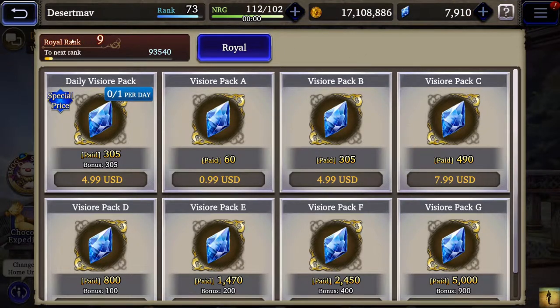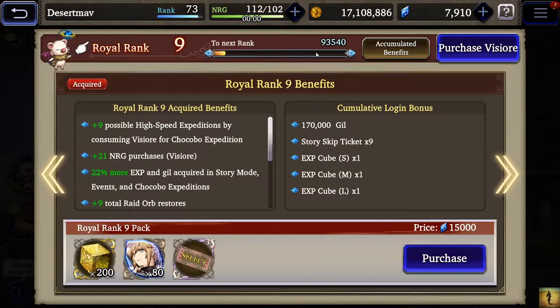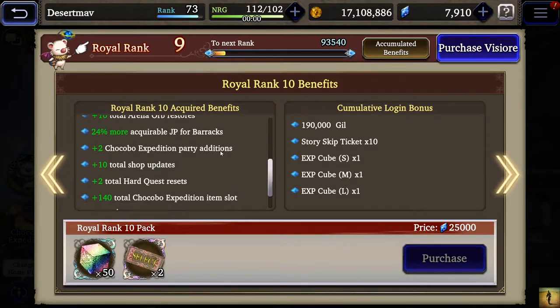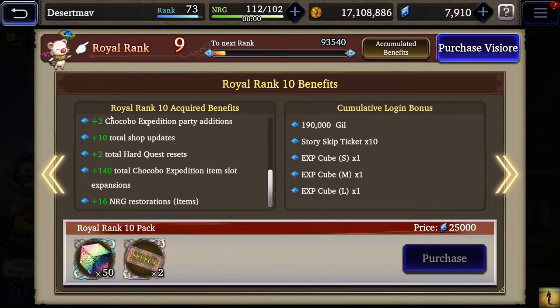My royal rank is nine. I kind of have whaled out a little bit on this — it takes about 10,000 to get to royal rank ten, which is the last threshold I really want to push for eventually, because it gives me that extra chokeable expedition party. I do get to do two hard quest resets if I want to push for somebody's shards, so I can get six shards a day out of that.